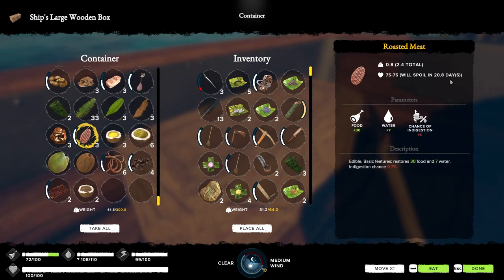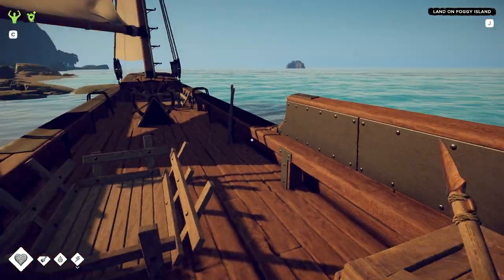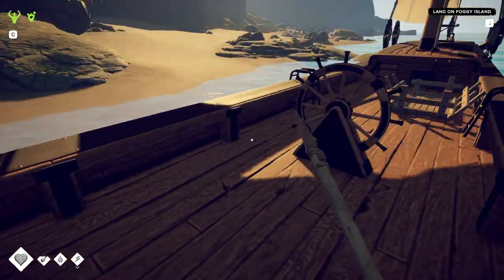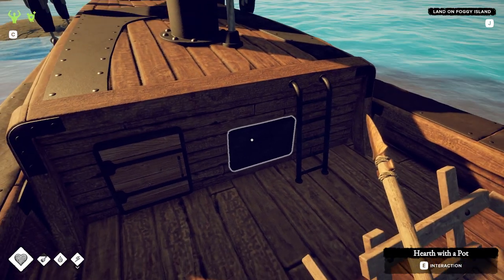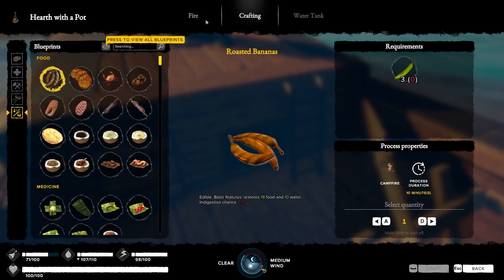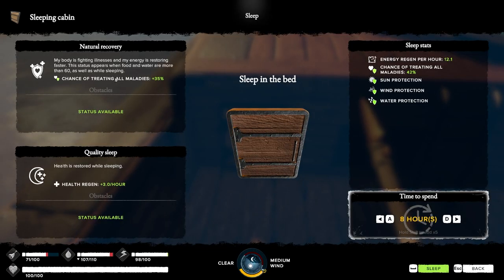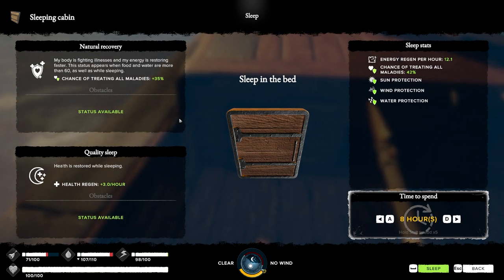My roasted meat will last for twenty days - in the other boat it would be ten days, and if I'm just holding it, it's five days. So my stuff lasts longer. It has a hearth with a pot so I can cook, and a sleeping cabin which gives me all kinds of sleeping perks and protections. It's pretty awesome.